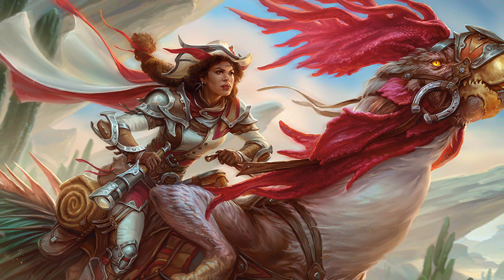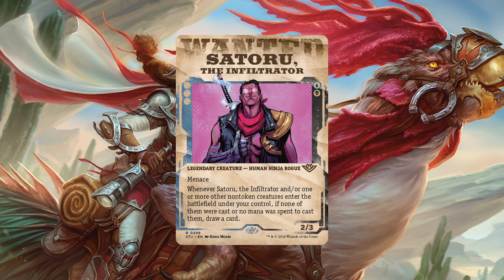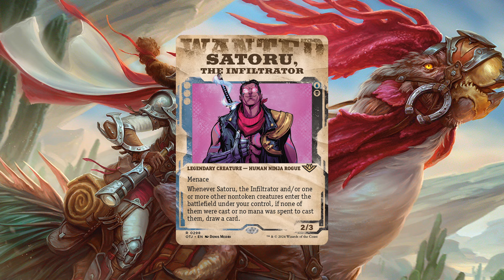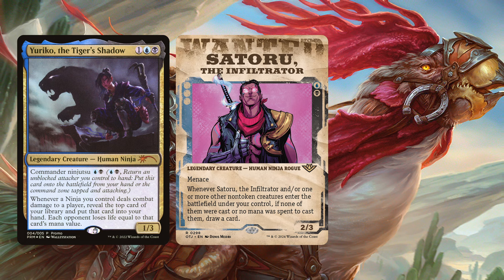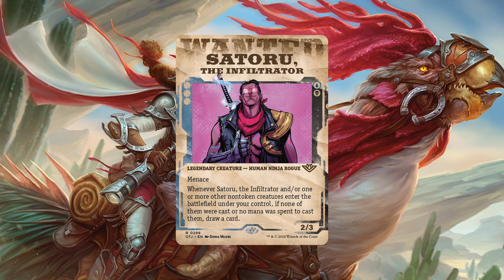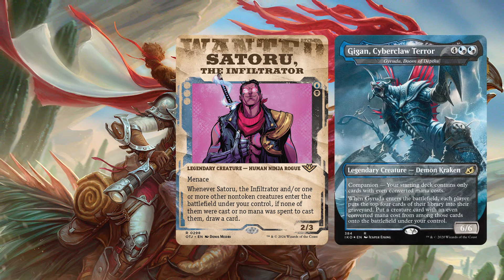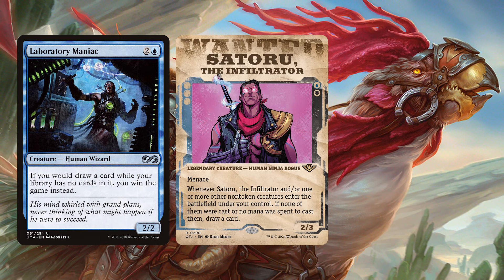The next card I think will be great not only in the 99 of a deck but also in the command zone: Satoru the Infiltrator, a legendary Human Ninja Rogue, 2/3 for one black and one blue. Whenever Satoru and/or one or more non-token creatures enter the battlefield under your control, if none of them were cast or no mana was spent to cast them, draw a card. While this seems like a solid Yuriko card — a deck that loves to ninjutsu cards in — it's in the right colors, draws cards, and with clones, ninjas, and interesting creatures opponents control, this may get really out of hand. You can play zero-drops to basically cantrip, or reanimate creatures to draw cards. Maybe even Gairuda wants a piece of this since it's even-costed. You can entomb a Lab Maniac, exile your library, reanimate it, and it will draw you the win on its ETB with Satoru.